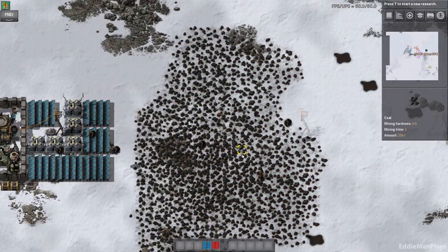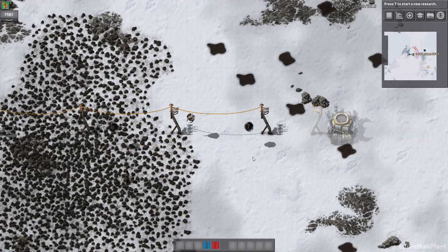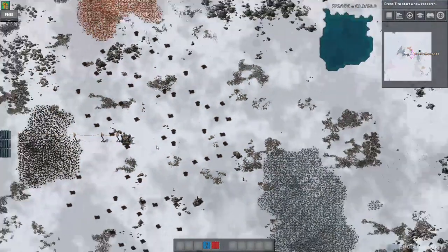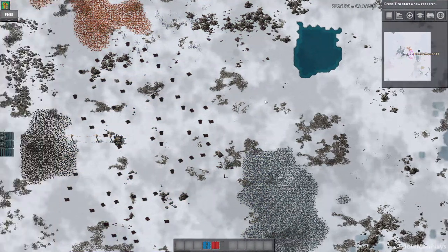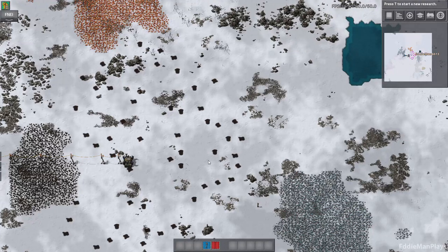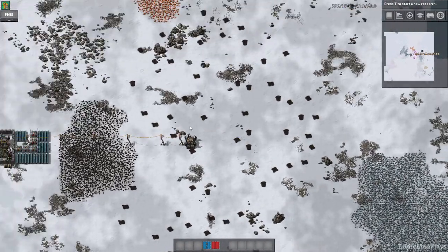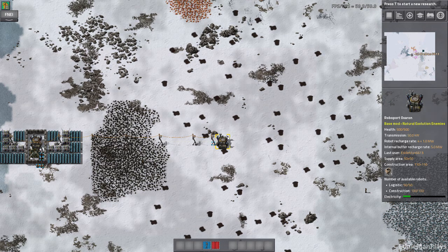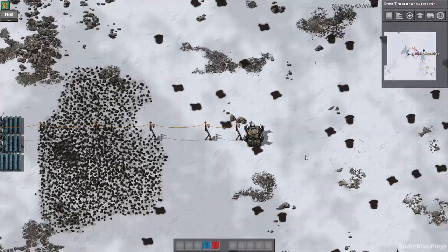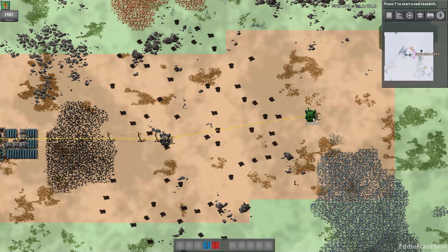Power poles and then the roboport - perfect. Now that extends our reach at least to here. Coal is right there, hello! Our goal eventually is to get oil up and running as soon as we can and convert light oil into power. We're going to need that soon, very soon. And then another roboport here for coverage.